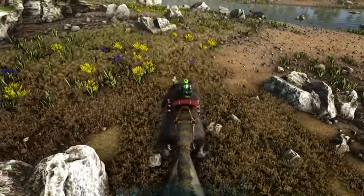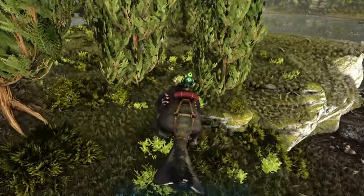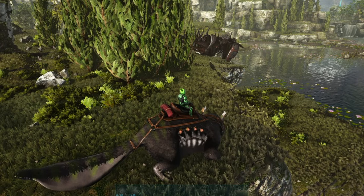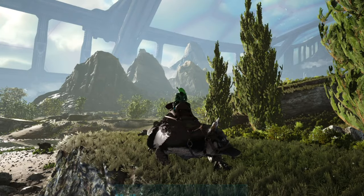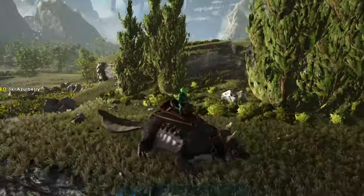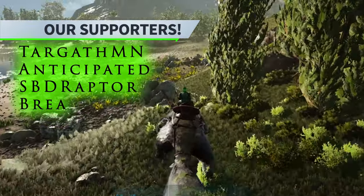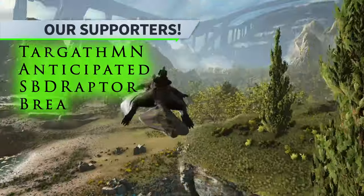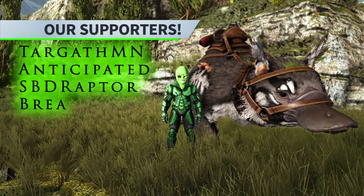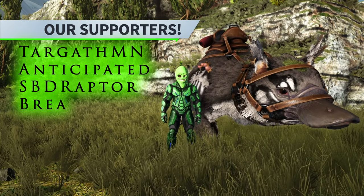All in all, the Maywing is an incredible utility mount. It is not going to be a fighting mount, but it will be an incredible utility mount. They look like a flying squirrel crossed with a duck-billed platypus — super cool, super cute, and really fun to use. The travel speed is insane. That's it for the Maywing taming video — if you liked it, hit that like button and the subscribe button, and I'll see you guys on the next one.